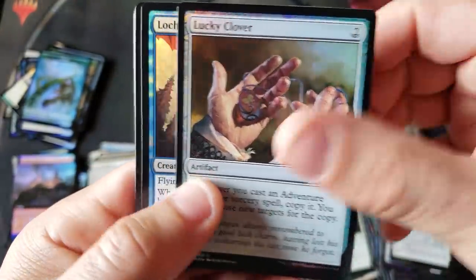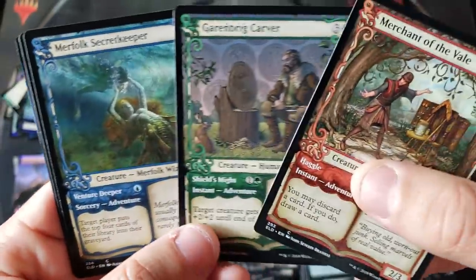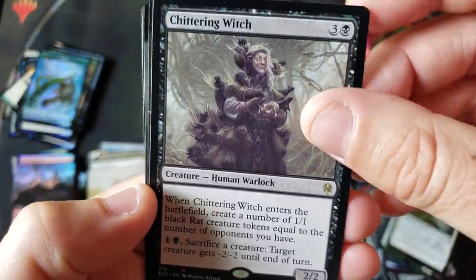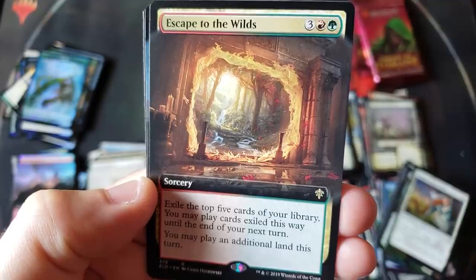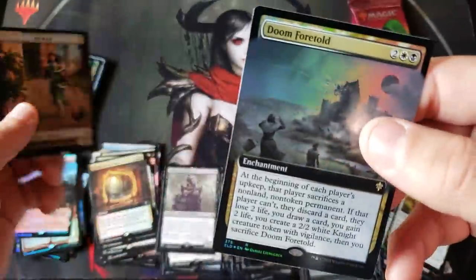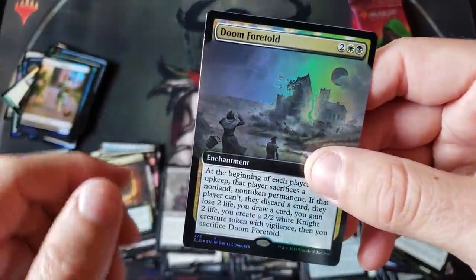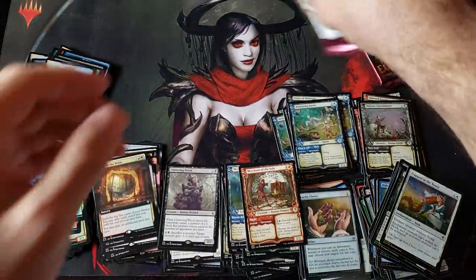There's our first one — uncommon, uncommon — so only one. A nice common, common, common triple non-foils. And a rare — Chittering Witch — I haven't seen you yet. Escape to the Wild — that's really neat, haven't seen that card. And a Doom Foretold — again, wow — another good pack. That was a great one man, I'm starting to learn the volatility here.